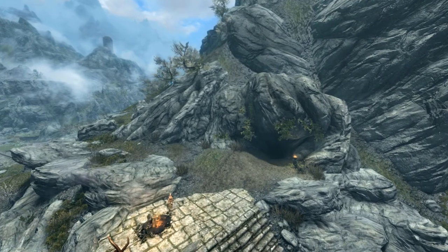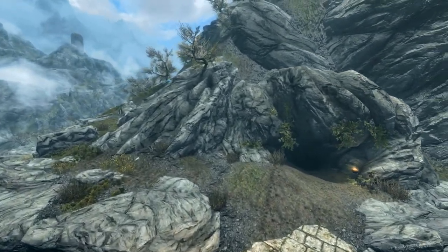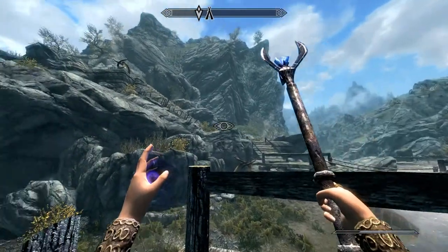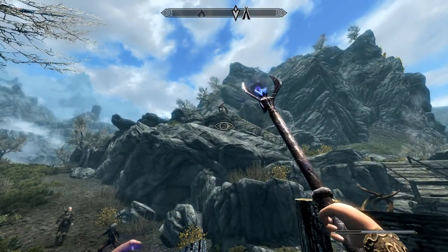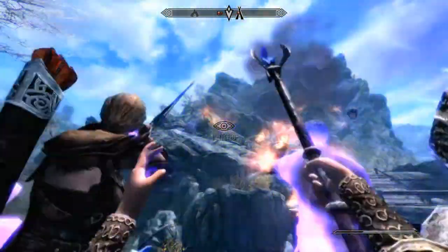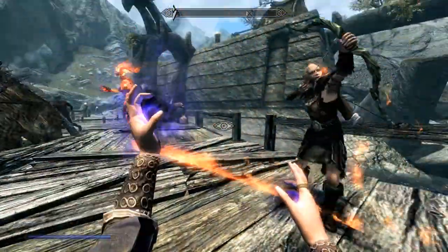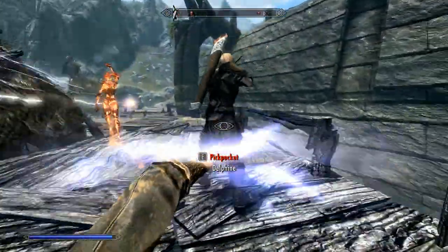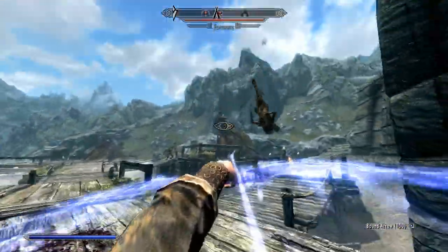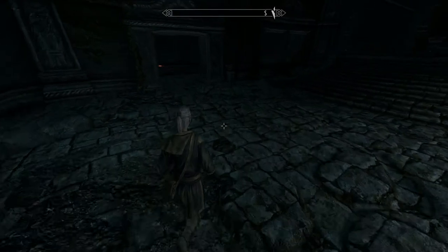Sky Haven Temple can only be reached by going through Karthspire Cave. Right next to it is Karthspire Camp, nestled deep within the Karth River Valley and overlooked by Red Eagle's Throne on the Sundered Towers. The camp is a staging area for local Forsworn — it's a tough camp, and I'd always recommend taking all the Forsworn out in that cave, as shown in the walkthrough.